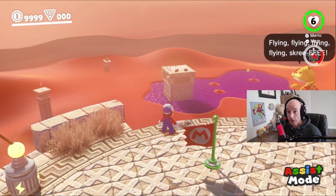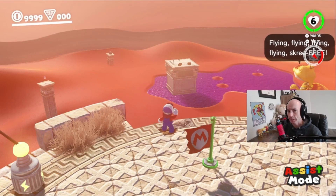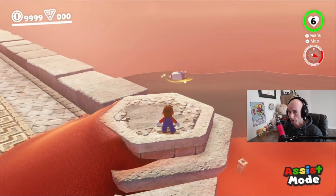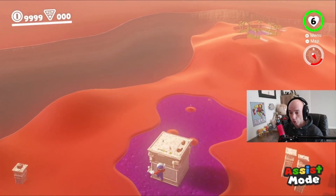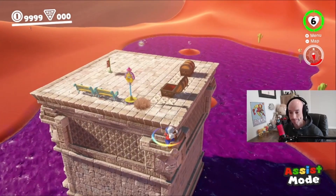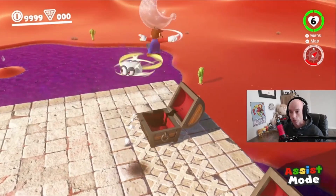Did you guys know there was a fourth way to get on top of Jaxi Ruins? So everybody knows going into the quicksand and the trick jumps you need to hit to get up the backside and front side of Jaxi Ruins. Before the fourth one, you want to get on top of the inverted pyramid. You're going to want to stand right about here and throw Cappy over the edge so it hovers over the corner. Then you're going to ground pound and roll, turn towards the ruins. Let's go. Then you get that moon.